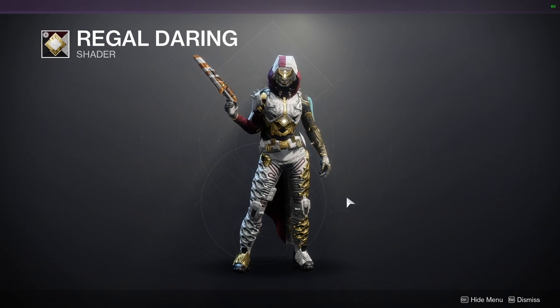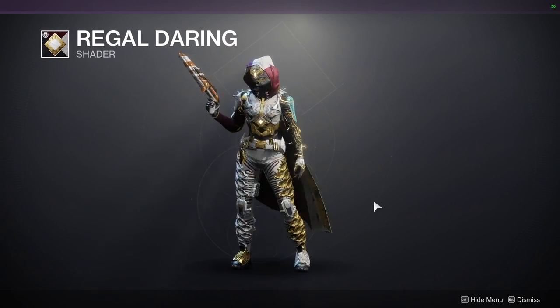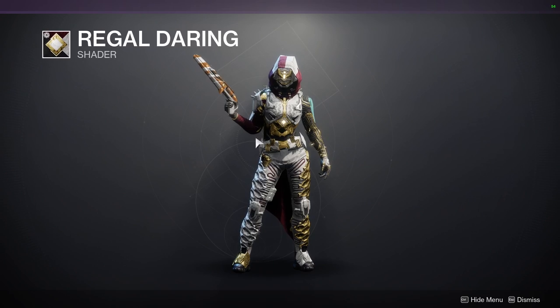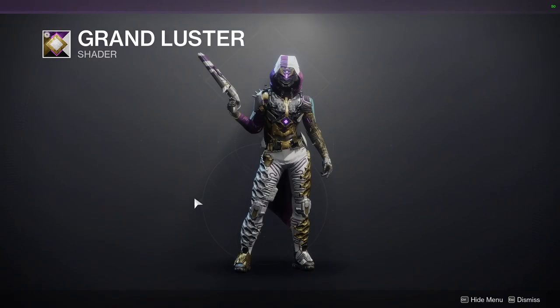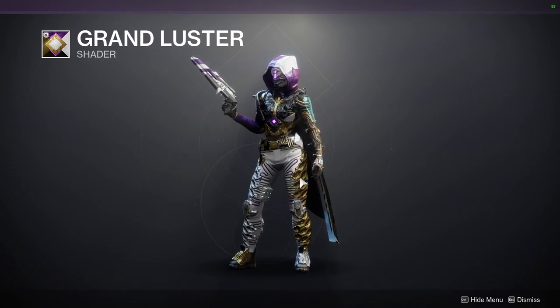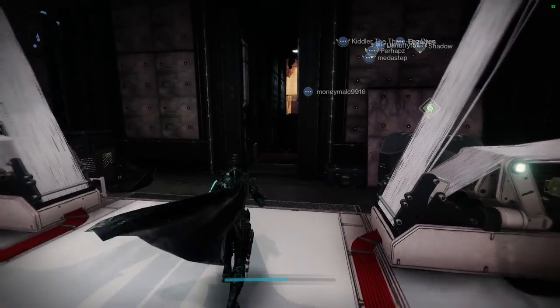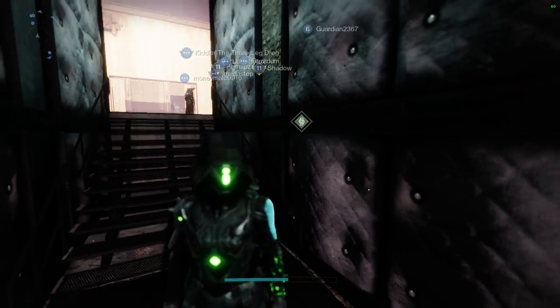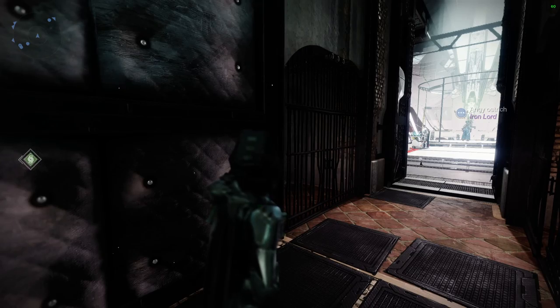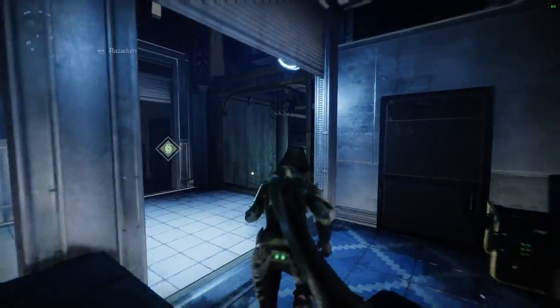Regal Daring is also a really good shader - I forgot these two came from this event, I might make a video on both because they're really really good. Grand Luster is also a good shader - definitely pick it up. And then Oiled Algae again. Let me know what you guys are going to be picking up from 801 and Eververse.